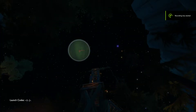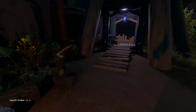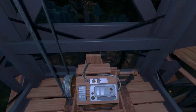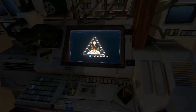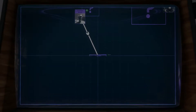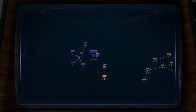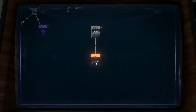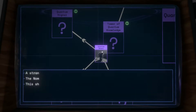We're back playing Outer Wilds after a couple days. I've forgotten what I was doing, but I remember the rumor chart — this thing here, it's like a string wall, very Charlie Day. There's still more to find: Northern Glacier, White Hole Station. Wasn't I just there? And there's a quantum shard that's part of the quantum moon.